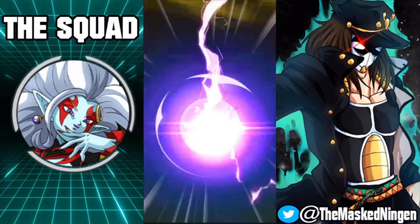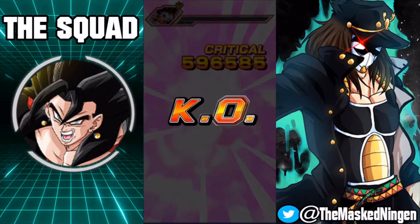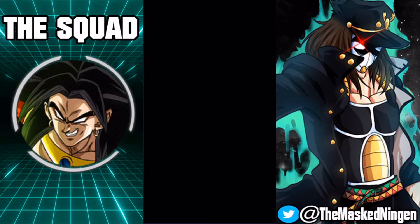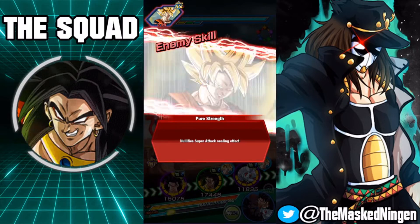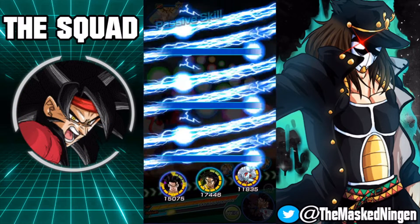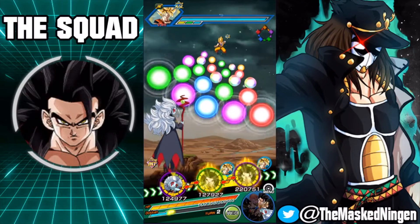Bardock is going to be paired up with Gohan — they are each other's best link partners. And then Vegito we're going to put with Super Saiyan 4 Broly, just to allow him to really dish out some damage. So we need to float off Gohan.